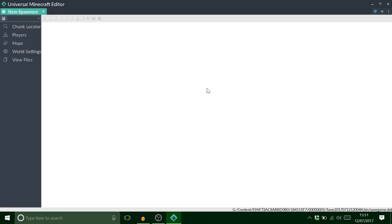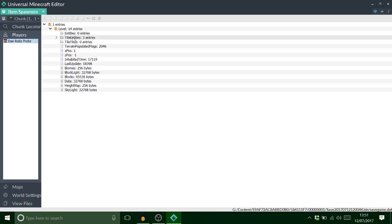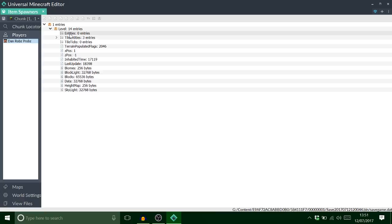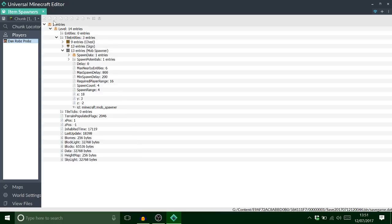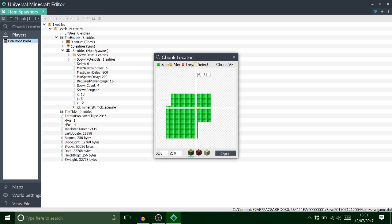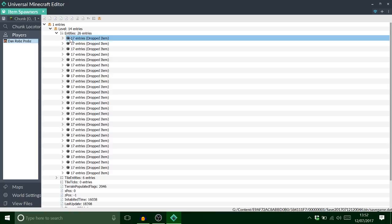I want to find my player because the item should be there. The entity isn't there — it's obviously not in that chunk — but there's our mob spawner. I just need any item, and there's bound to be one somewhere. There we go, we'll copy the dropped item.